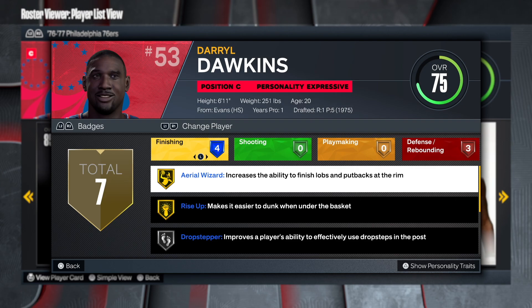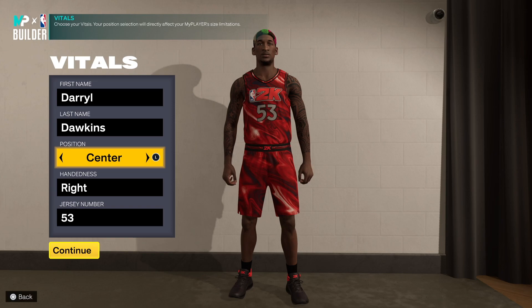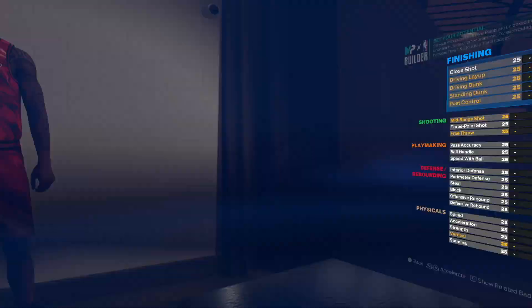We're in the My Player Builder. We're gonna go Center, right hand, jersey number 53. You want to go down to 6'11" and go to 251 pounds. Darryl Dawkins has a 7'3" wingspan. I'll leave the body shape as Solid — that's what I prefer.